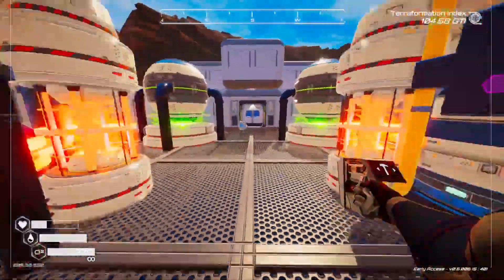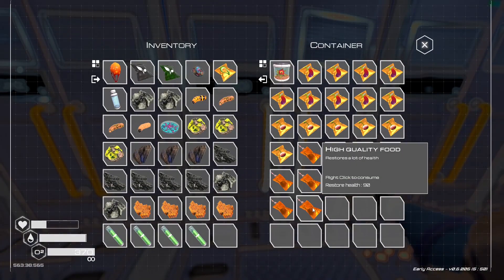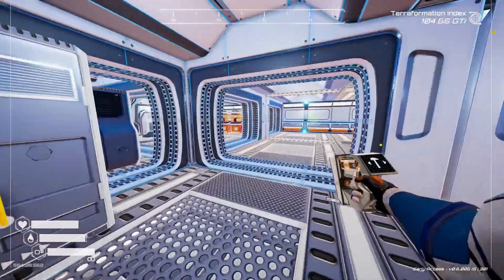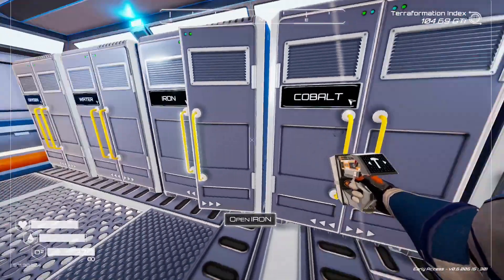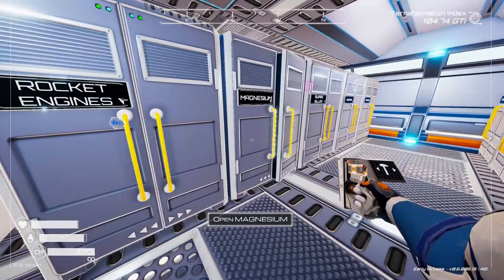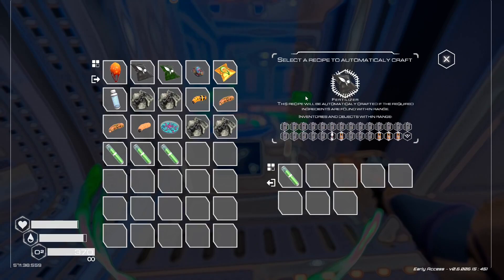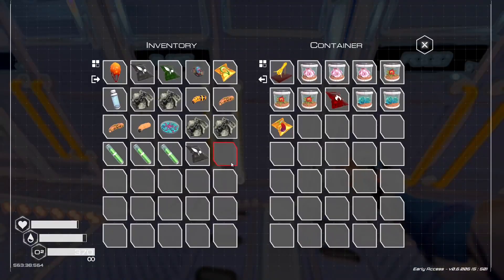I need to grab some water and eat when I get in. Everything is all over the place — I want to get a bit more organized but it's driving me crazy because it's just not working for me right now. Let me drop the stuff off — the silicon, magnesium — chuck those in there. We've already got two of those so let me figure out what we're making. Oh right, the mutagen — yeah there are so many different recipes, it's insane.